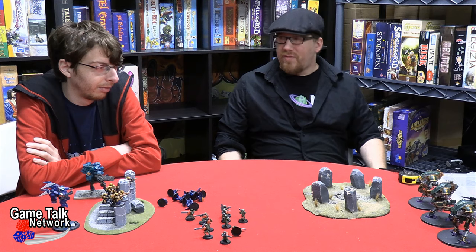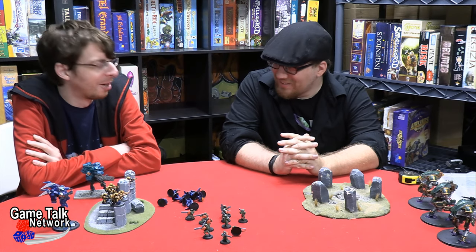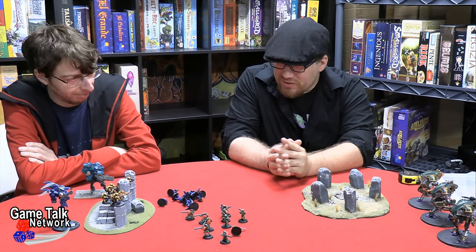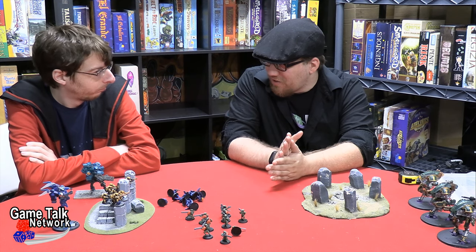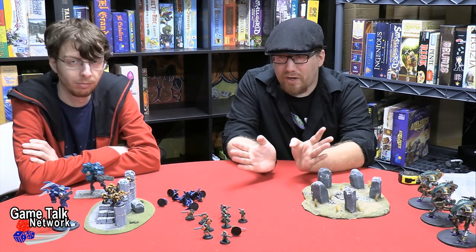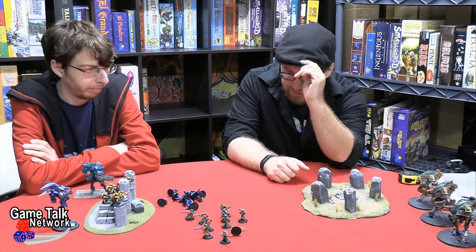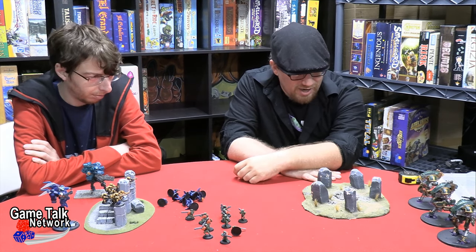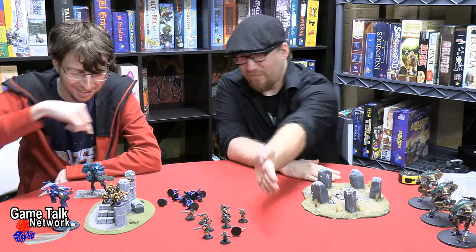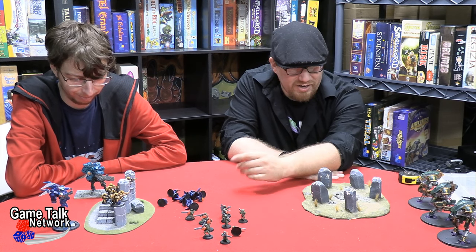Alright Jeff, you ready to jump head first into the shallow end of the swimming pool? The point of this exercise is to get you used to how the game functions as a whole. I've set us both up with about 30 power level, around 500 points. This is a targeting range for both sides. This half of the table is yours, this half is mine. You have a lot of mini guys.